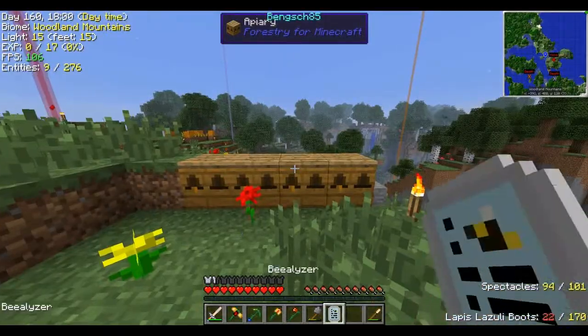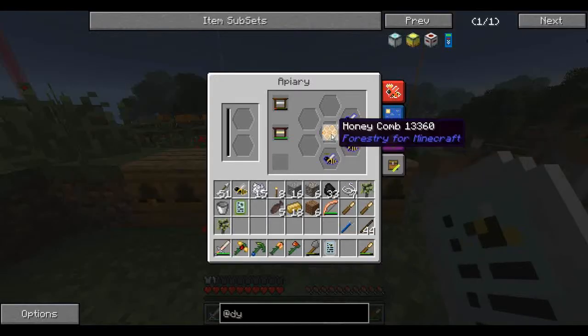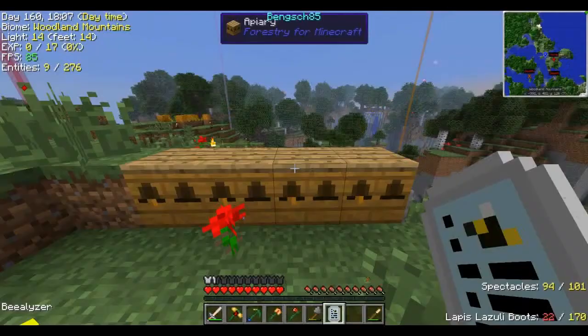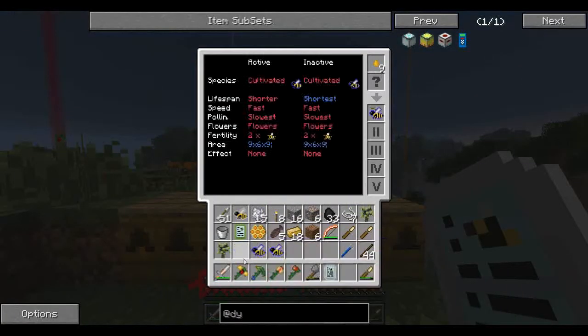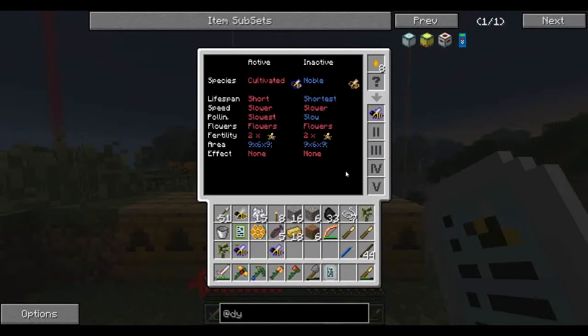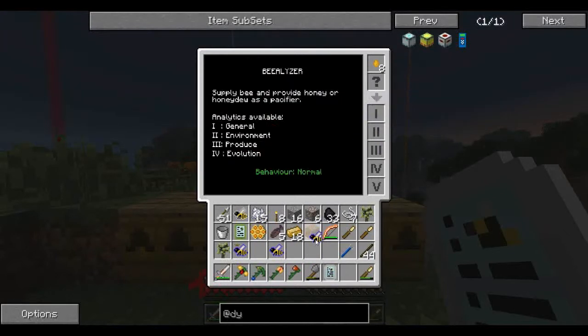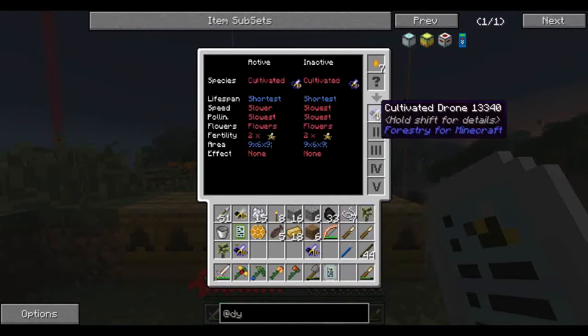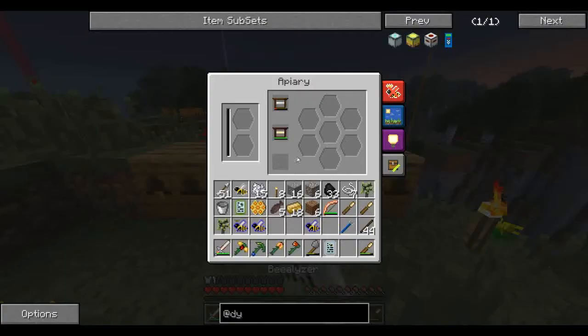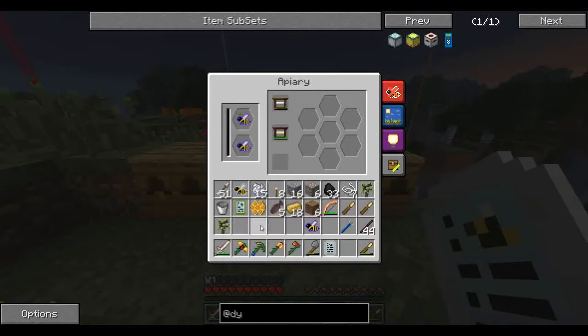Alright guys, let's see how we did. Now this is a good sign. Cultivated, cultivated — see how this has got a couple different traits. Not too bad. Cultivated, noble — interesting. Cultivated, cultivated — there we go. So these two here are set to go.